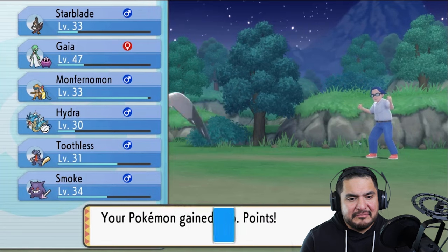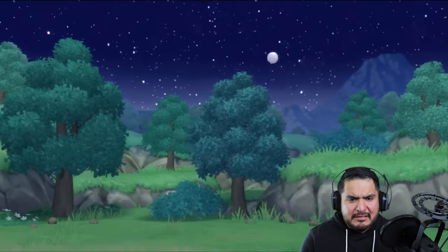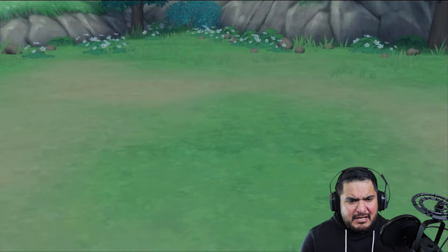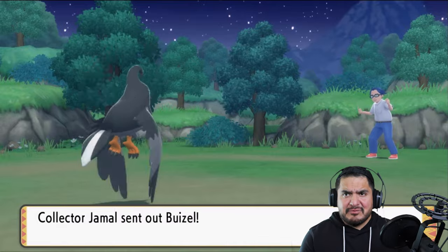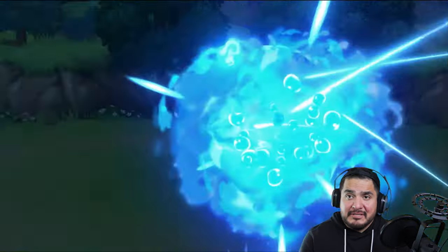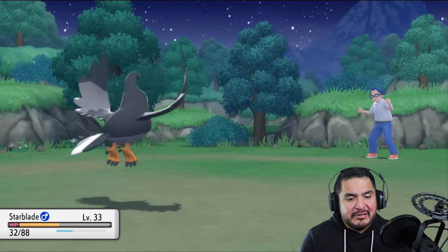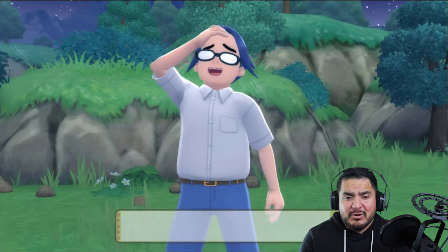Our HP lowered by a lot from Takedown. Monferno Mon grows to level 34. Starblade uses Takedown again — it's a physical attack, just kicking butt and taking names. Starblade is losing HP but winning. Here comes another Buizel. The Aqua Jet is like a quick attack — but another Takedown attack for the win! Starblade has won. We are victorious — and he's just like, 'Oh man, I'm so relieved I got beat.'